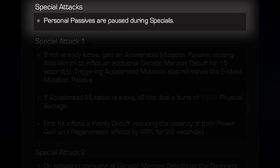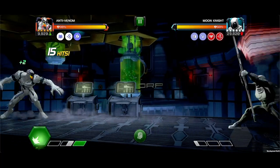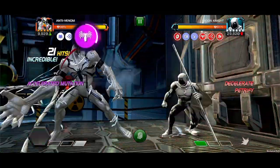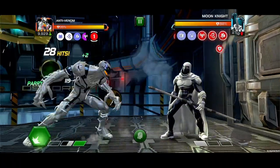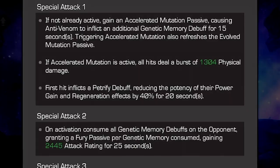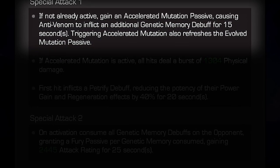During all special attacks, personal passives are paused. With the Special 1, if not already active, Anti-Venom gains an Accelerated Mutation passive, causing him to inflict an additional Genetic Memory debuff for 15 seconds. It also refreshes the Evolved Mutation passive gained from the Special 3.